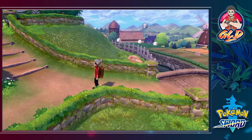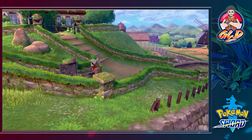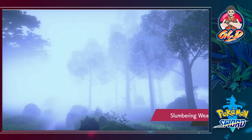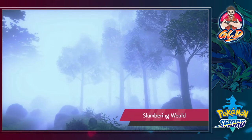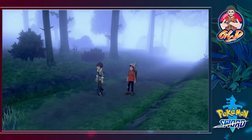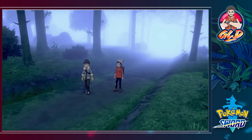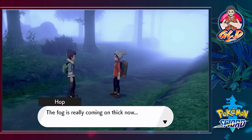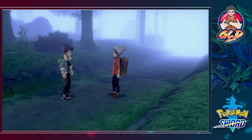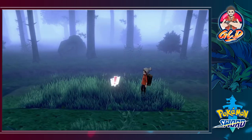Hop says he's ready for anything and we're going in. We head into the Slumbering Weald — look at this, it's a nice area with lots of fog. The Wooloo has gone off somewhere. The fog is really coming in thick, and if we don't find that Pokemon soon this might be trouble. That is exactly what we're going to be doing right here — finding that Wooloo.